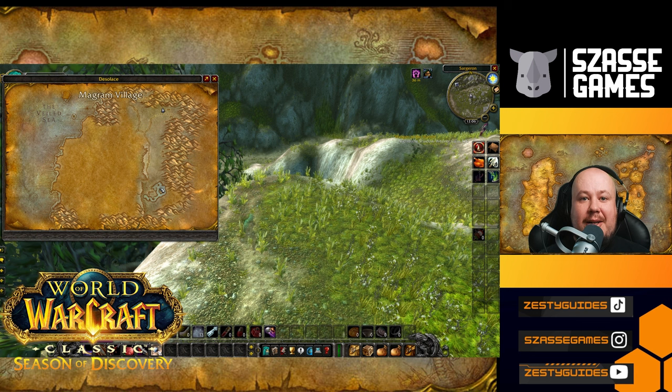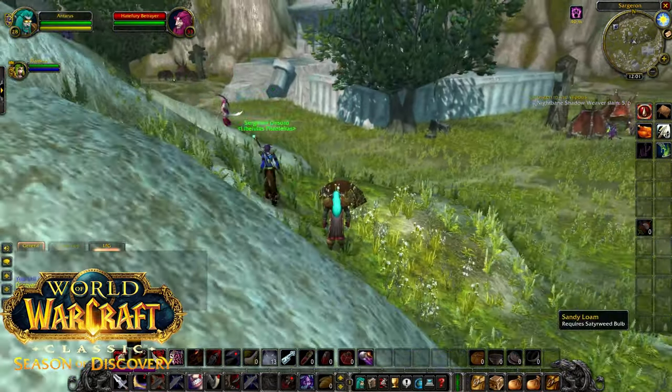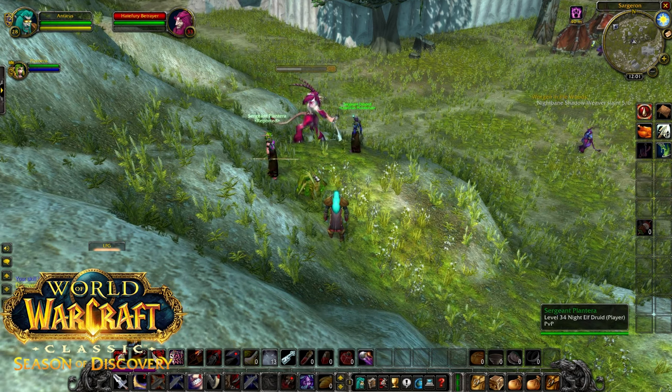Once you have the Sederweed bulb, you're going to head up north to Sargeron, the Seder village. In the northeast corner, you're going to find this lonely soil on the hill, and if you plant the bulb in the soil, it will transform into a lootable plant on the ground that you can pick up to get your Dream State Rune.